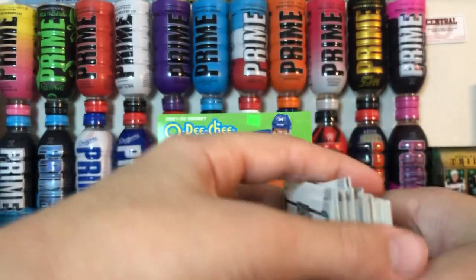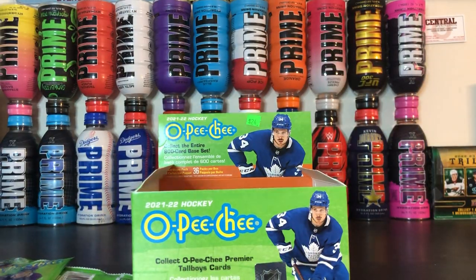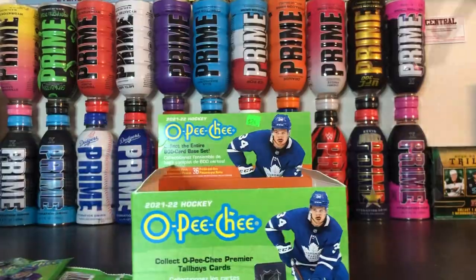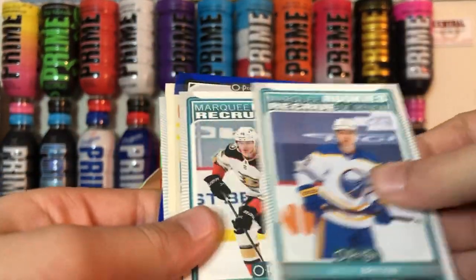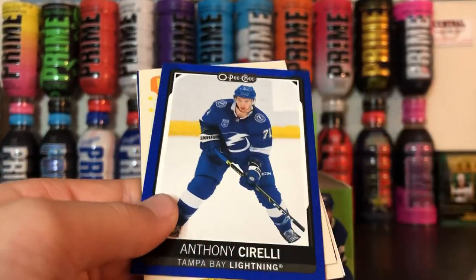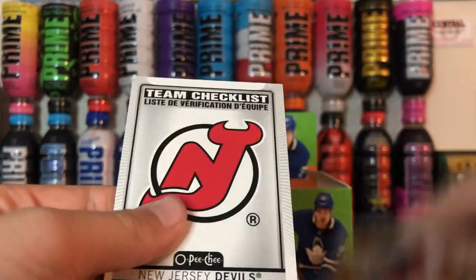So there we go. We got those base cards — McDavid base, tall boy, Zegers' rookie, retro, retro, Gustafsson, blue, another blue, and Team Checklist.